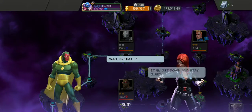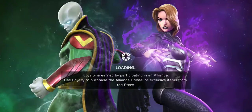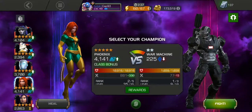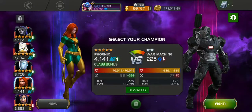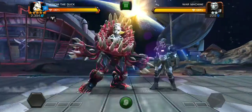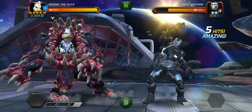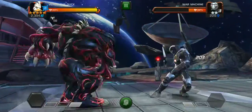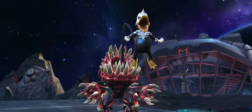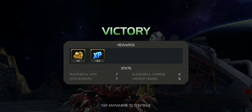'Wait, is that? It is. Get down and stay quiet.' Alright, we're fighting War Machine. Potential rewards are the same as before — they very rarely change. We'll go ahead and use Venom again. I'll probably let him get beat up a little bit so I can show off his first level special ability — a tentacle as a whip. It's pretty cool. Got a little bit more XP this time.